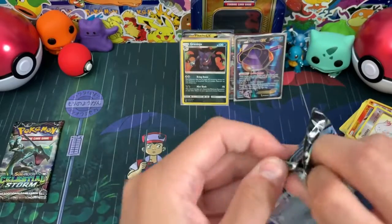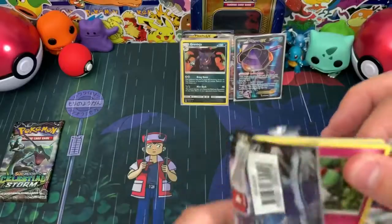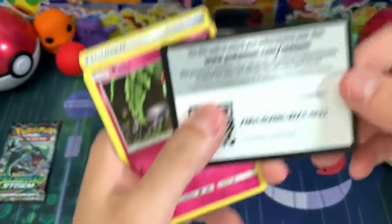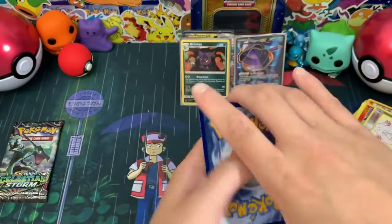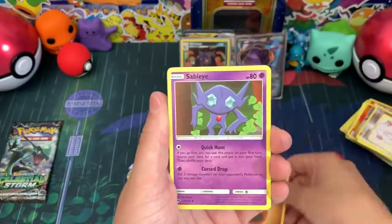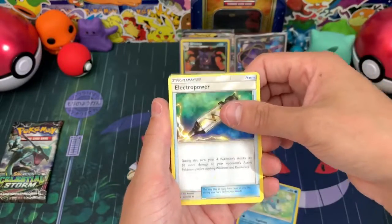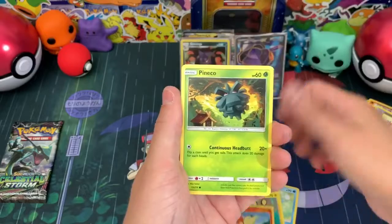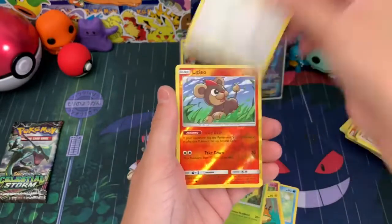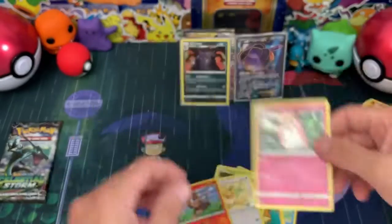Let's do the Lost Thunder pack - the only one we have. One, two, three, four to the front. We have a fighting energy, Sableye, Ralts, Denny, Cyndaquil, Pineco, Eevee, a reverse Litten, and then a Wigglytuff regular rare.